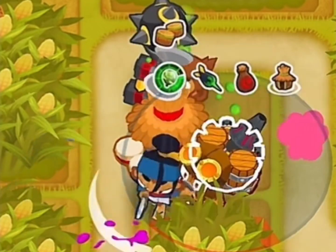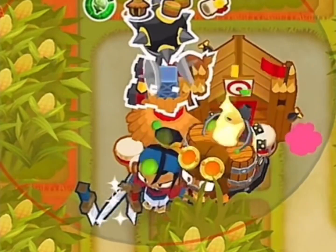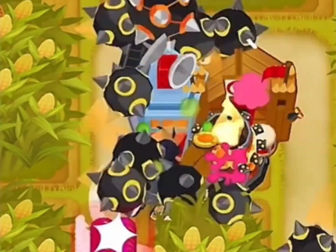Get your Alchemist up to a 4-2-0, and your Tac Shooter up to a Ring Definer. Get a second Village up to a 4-0-0. Get your Dark Monkey to an Ultra Juggernaut, and then go middle path with your first Village up to a mid.